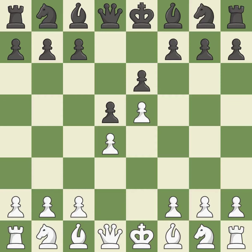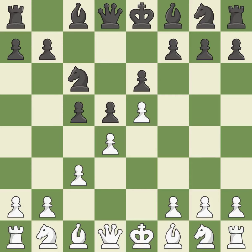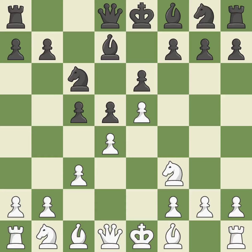e5 closes the center and attacks the important d6 and f6 squares. The d4 pawn is struck by c5, kicking off center play. The d4 pawn is supported by c3, which also enables the queen to grow on the queenside. c6 adds more pressure to the d4 and e5 pawns. Nf3 supports the d4 and e5 pawns. Bd7 develops the light-squared bishop and opens up the c8 square.